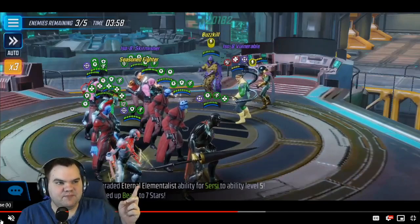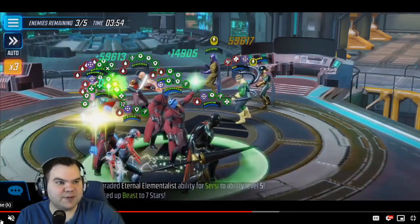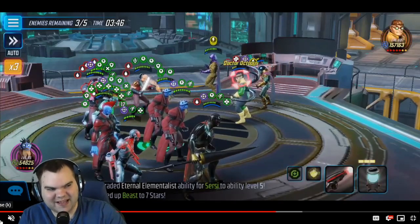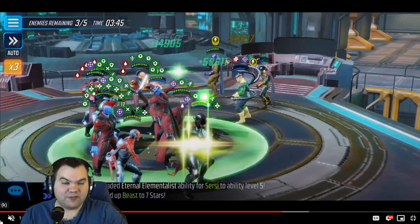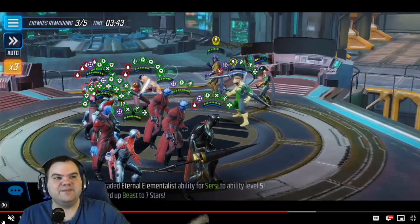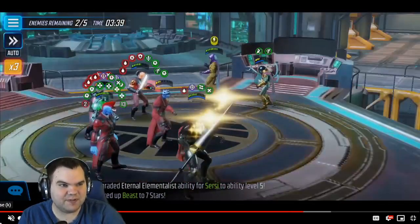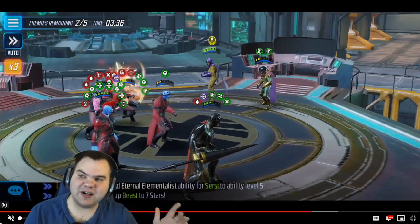Now you have to deal with Doc Ock and this is where things get sketchy. The health steal from Ravager Stitcher will trigger Doc's passive: it steals health from Doc, drops him down low, triggers his passive which clears Heal Block, gives him speed bar, and he gets off his ultimate. But then we just kill him with Ultron's ultimate — not a big deal, but good to know.